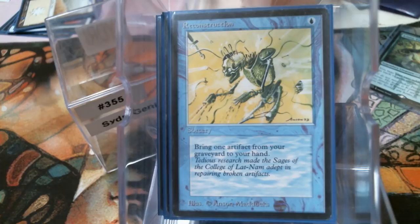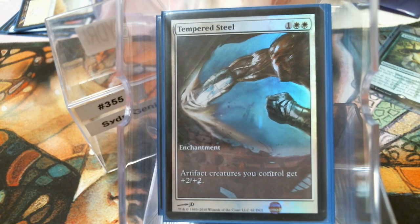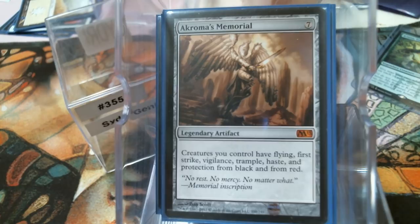We have Diabolic Tutor to hopefully find the piece we really need. Tempered Steel — getting back to our artifacts becoming creatures, it's an anthem, but it's a double anthem, so that's pretty neat. Speaking of anthems, Akroma's Memorial is really sweet. Number one, we have the Forge which is going to make the Memorial indestructible — because if you've ever resolved an Akroma's Memorial, it becomes target number one. I don't care if you've just got Scrim Sprites out there, they're a threat now, because red and black means protection from 40% of Magic.